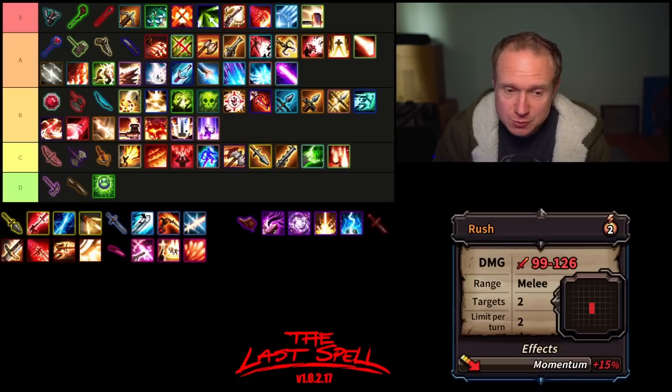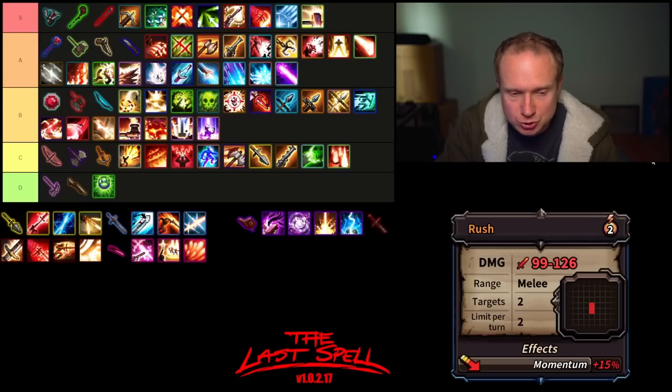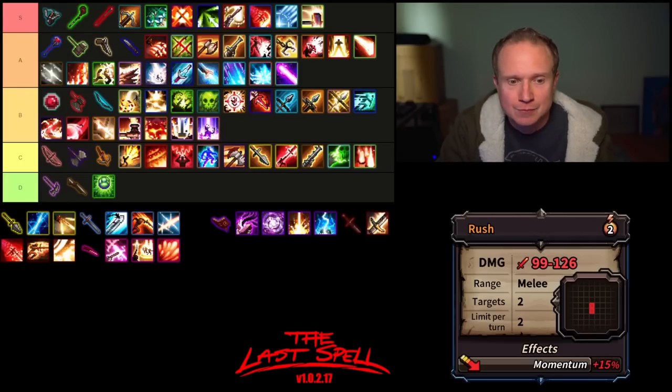Then there's Rush, which at least has momentum associated with it — it is the only multi-target momentum attack, but it is melee range limited, costs two AP, and can only be used twice per turn. I'm rarely excited to use Rush, although it can be good damage for taking out bulkies, Twisted, etc.